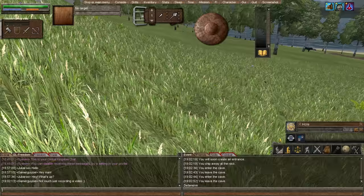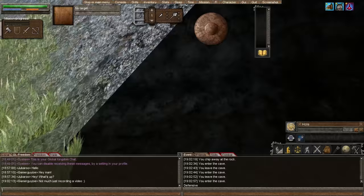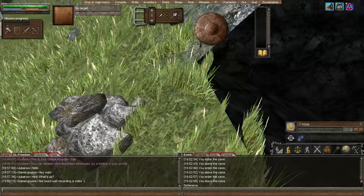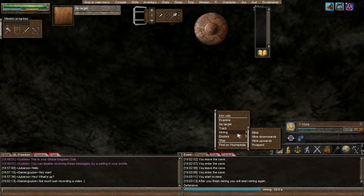Oh my God, we got lucky, guys! Look how lucky this is. I don't know if this is the way the server is set up, but the first time we tunneled in, there's an iron vein right there. I don't know how — I couldn't even have planned that any better. That is beautiful. Usually I am spending at least hours trying to find iron. So this is truly, truly amazing. I am pumped for that.